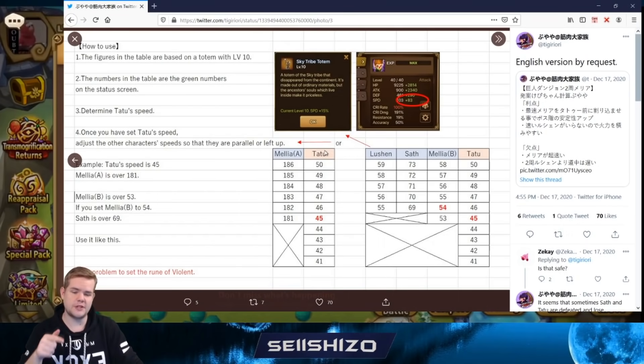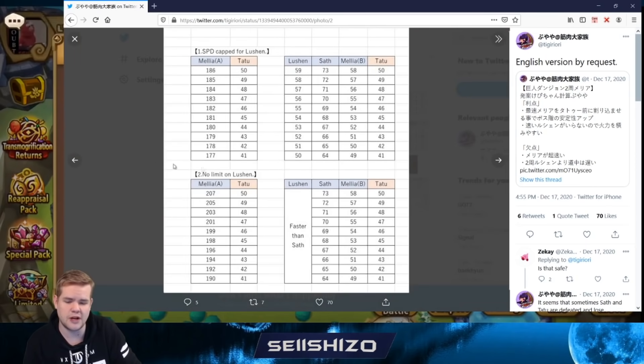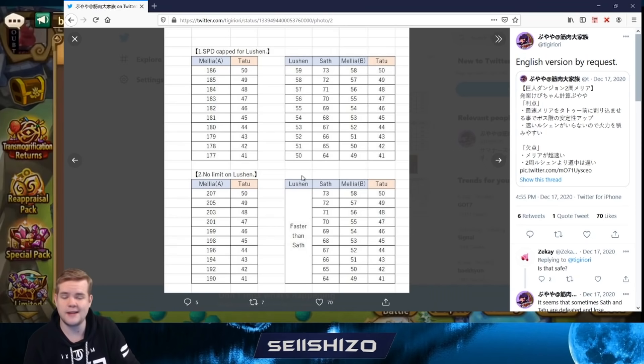Here's the speed sheet — I'll put this picture in the description. It's by Tigirori, if I'm pronouncing that correctly. It showcases how much speed you need, how fast the first Melia has to be, how fast the second Melia has to be, and how fast the Seth has to be. If you have a Swift set left over you could work with that; if not, just go quadruple fire. In the end it's pretty much the same.